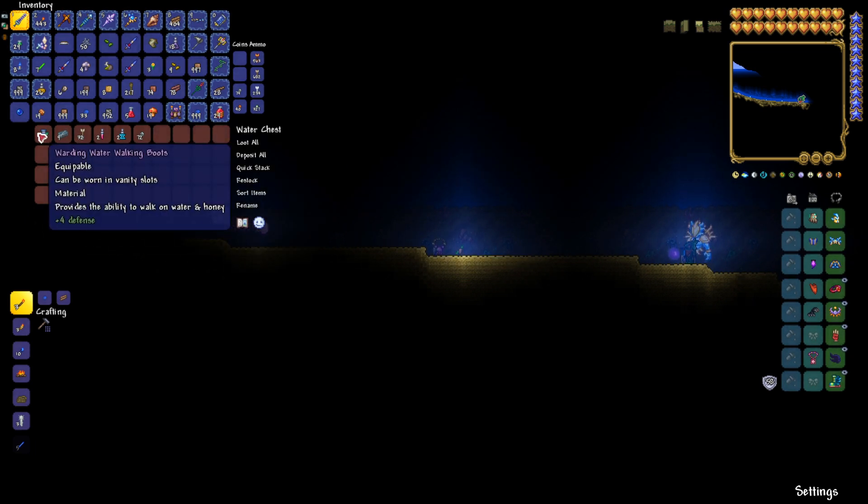So there you go — there are your water walking boots. Check the description down below for the seed number and all the other info you need, and I will see you guys in the next video. Ciao!